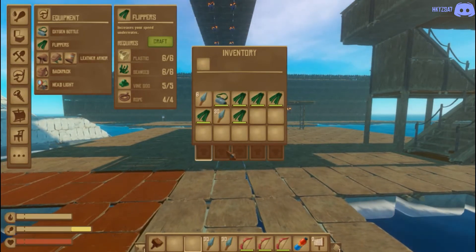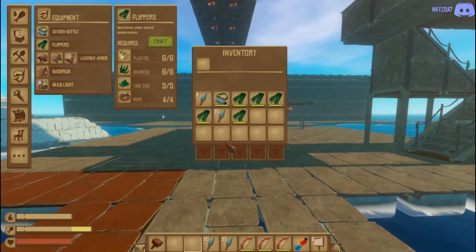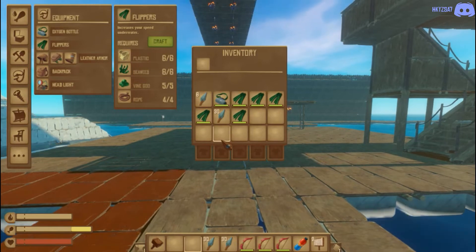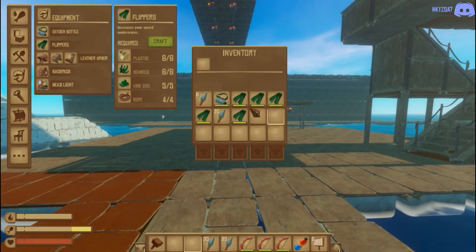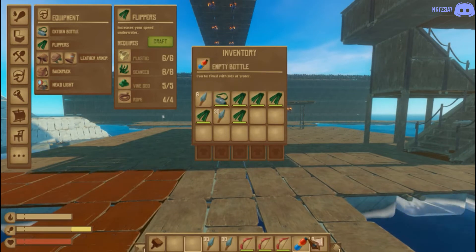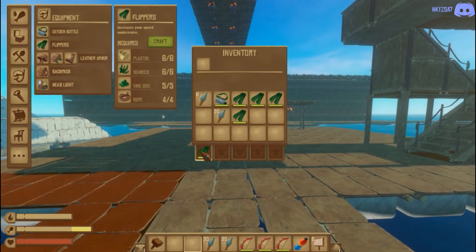This is where your flippers go and this is where your oxygen bottles go. This can be done with either oxygen bottles or flippers. Make sure that your flippers and your oxygen bottle are in your inventory and not in your hotbar — if they are in your hotbar it's not going to work.